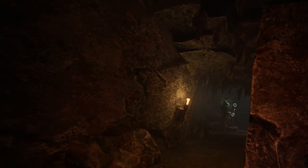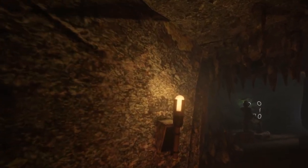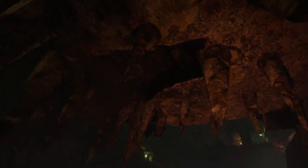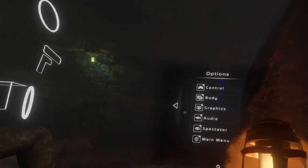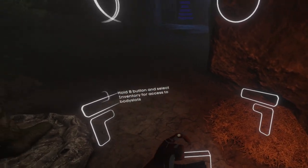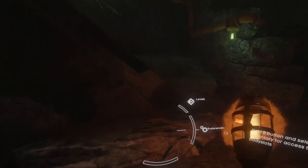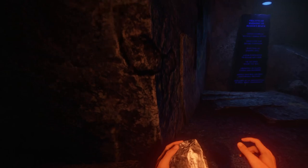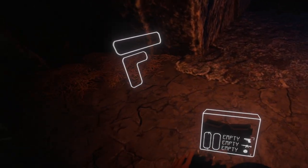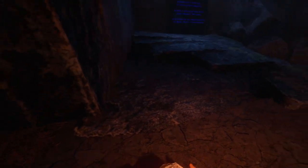Right stick to turn — yeah I know how to turn. Inventory is the same as Boneworks. Oh, I put this here, it still lights up, that's cool. Rock — yo, can I put this in my inventory? I could... no. That's sad. I guess this rock is now my friend.